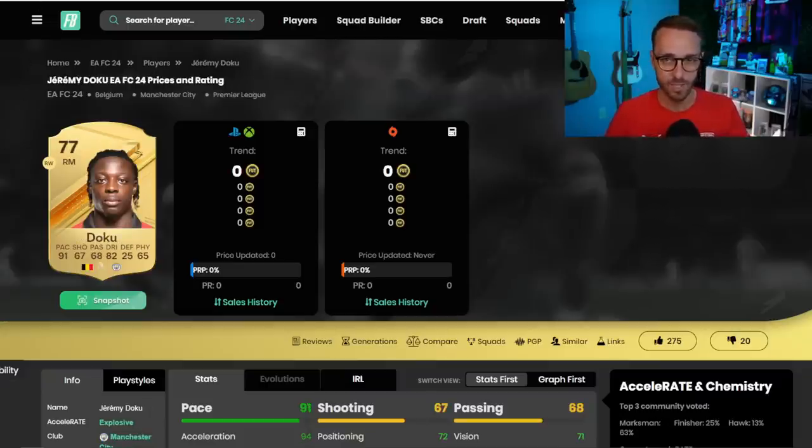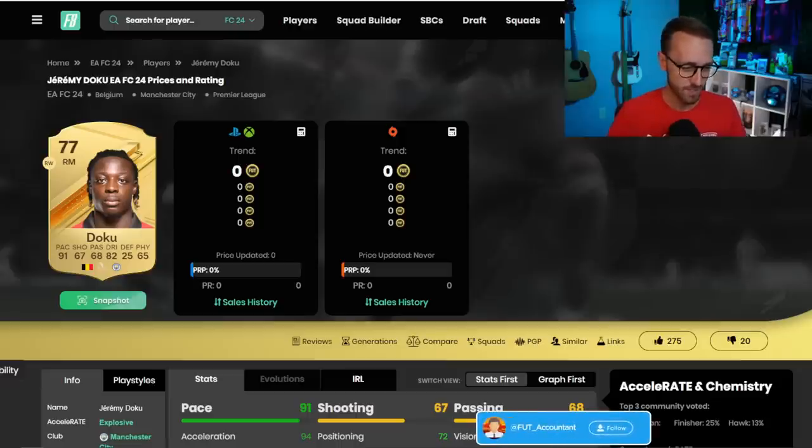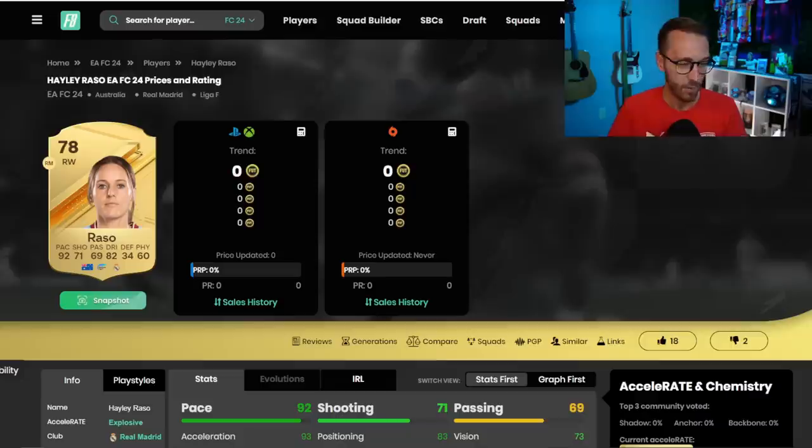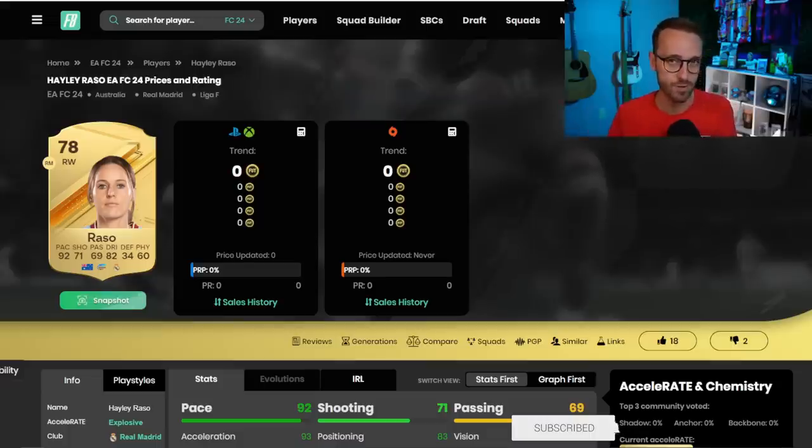Or maybe it's a 91-pace Doku, 77 rated. You're excited, you're a City fan, you want to try this card. You buy him, he's like 7 to 10K, and then all of a sudden he's dropping in price a lot. Or maybe you pack him and you're asking when should I sell — he's got 91 pace, is he going to go up? For a lot of these low-rated gold cards, they are the ones you want to sell early on. Those are the cards you really want to sell.